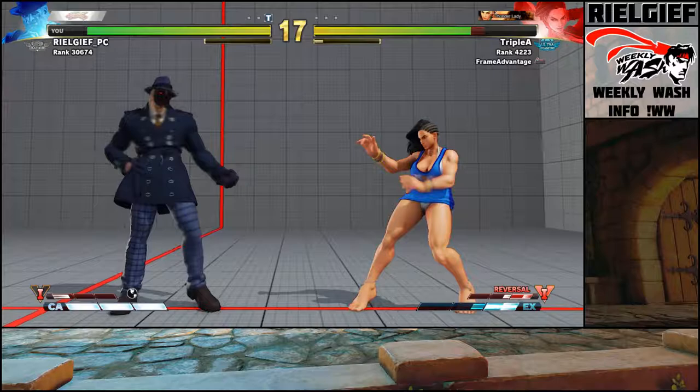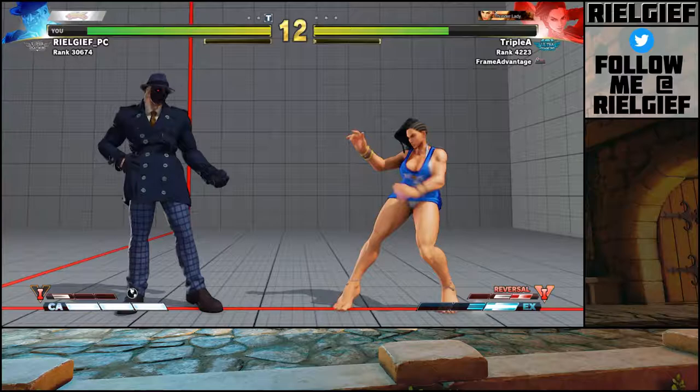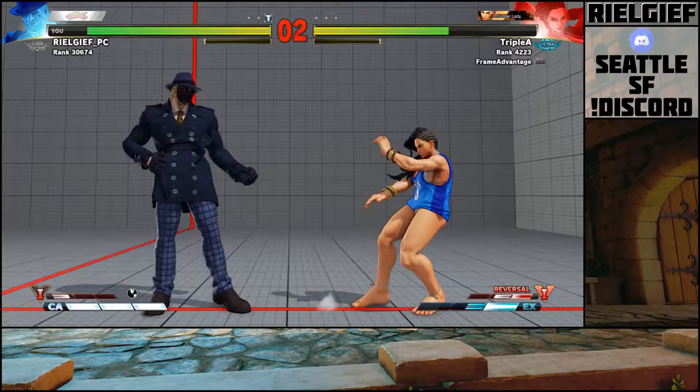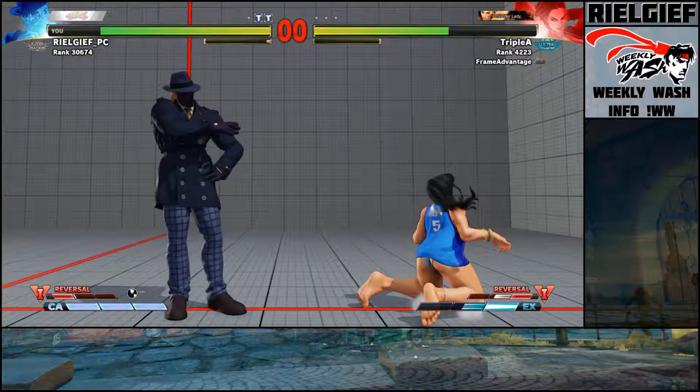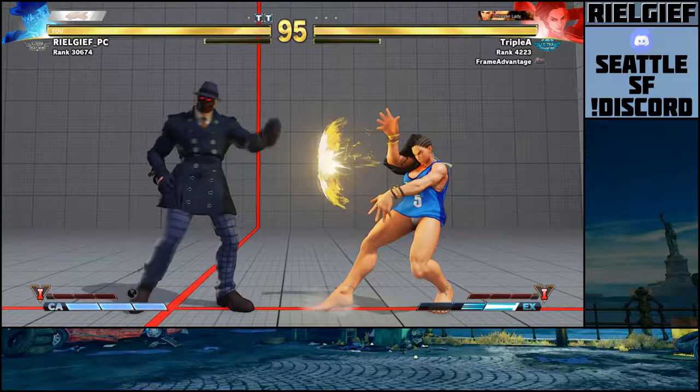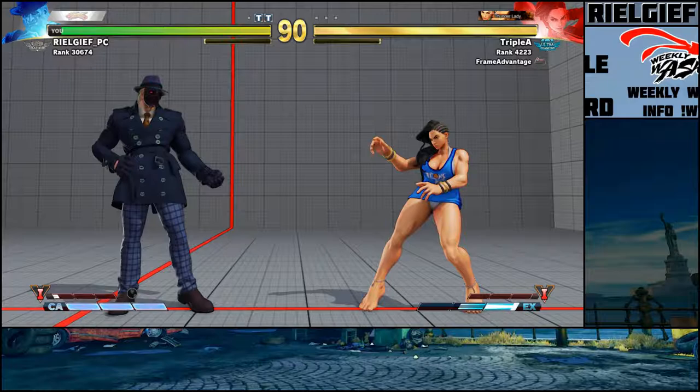You can hit it with a low button. But if you're not looking for it and you react too late, they're going to throw a fireball close, you're going to hit a button, it's going to smack you, and then you're going to eat a hit-confirm from crouch fierce or crouch medium kick. So those are the three things in neutral: buttons, the fireball, and the EX shoulder to get past zoning.